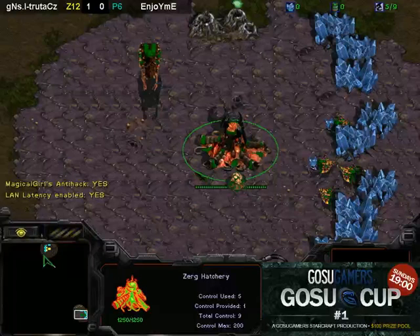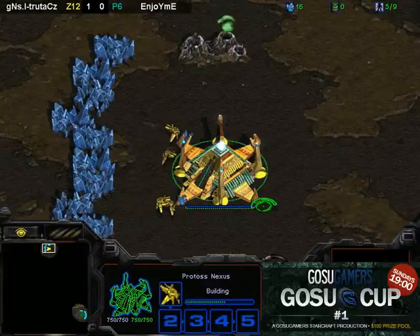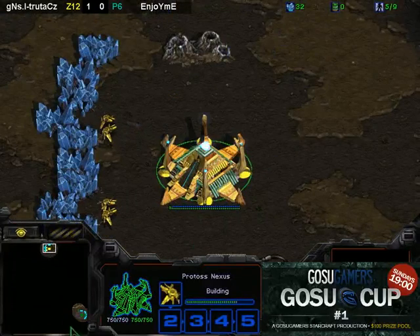Looks like EnjoyMe has picked Aztec. Seems that his speedlot build isn't really going to work for him. True Touch is going to be the green Zerg in the bottom right and EnjoyMe will be the yellow Protoss at the 12.